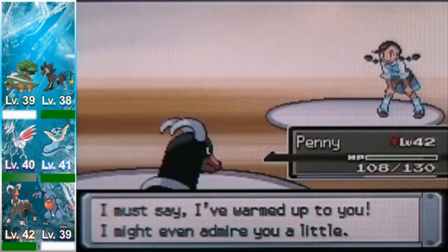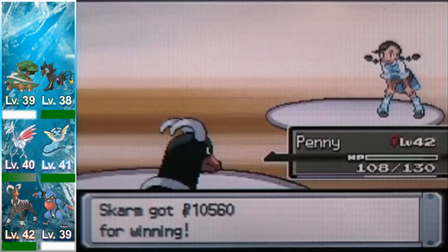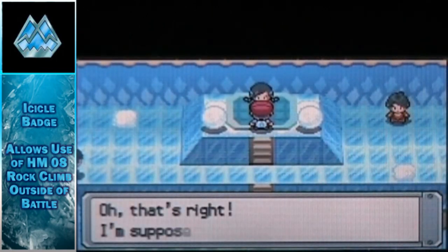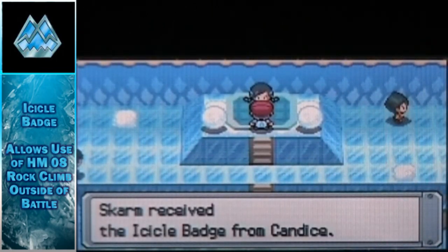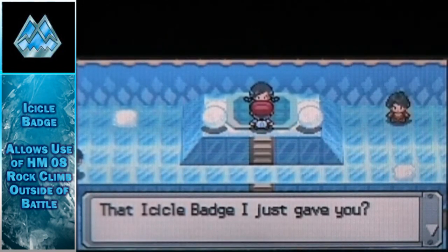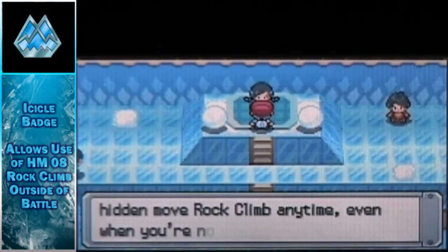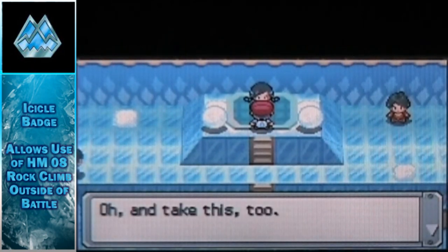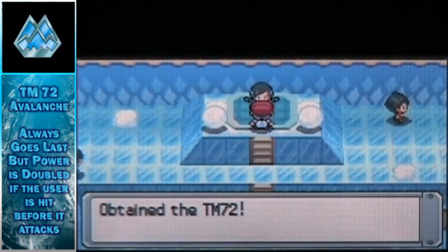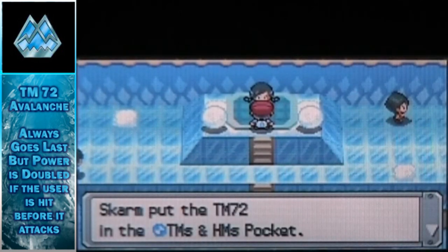Aside from Froslass, it shouldn't be an overly difficult battle. She's going to give you the Icicle Badge, which now lets you use HM08 Rock Climb outside of battle. She's also going to give you TM72, which contains Avalanche — it always goes last, but the power is doubled if the user is hit before it attacks.